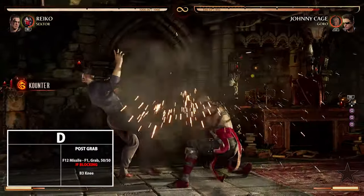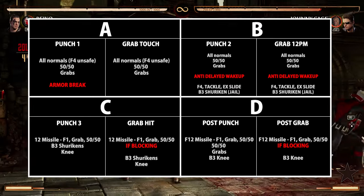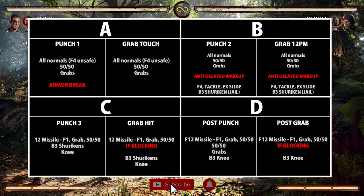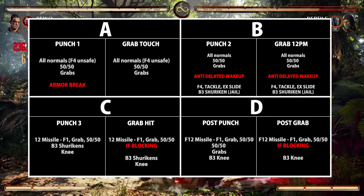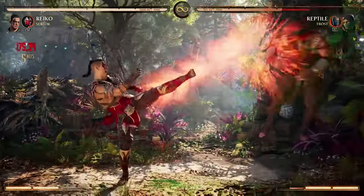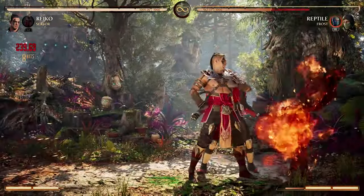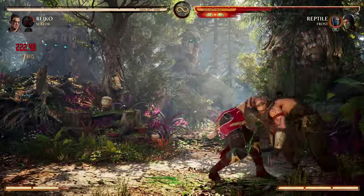Those are the timings for Reiko Sektor missile setups. Using Sektor really makes the tackle the ideal combo ender over command grab, though you'll be sacrificing damage to do it in some cases. I hope you've enjoyed this breakdown of Reiko Sektor — I'm sure there's a lot more out there. If you have some tech for the team, or if I've forgotten something obvious, please let me know in the comments. Follow this channel, and I'll see you soon.